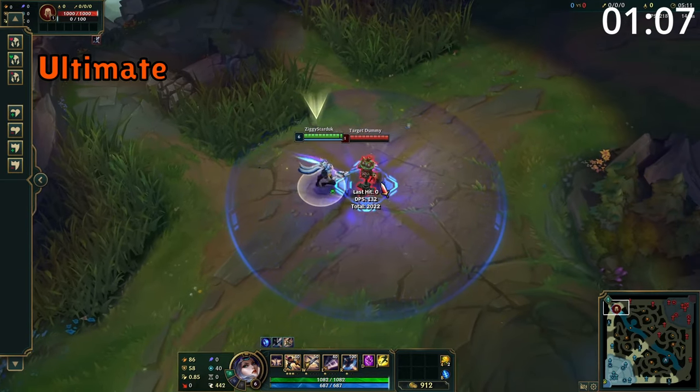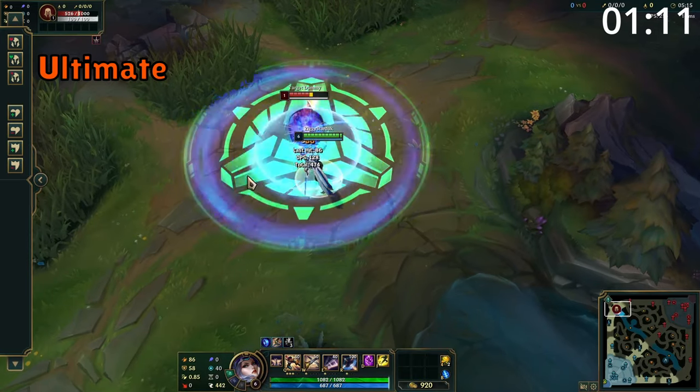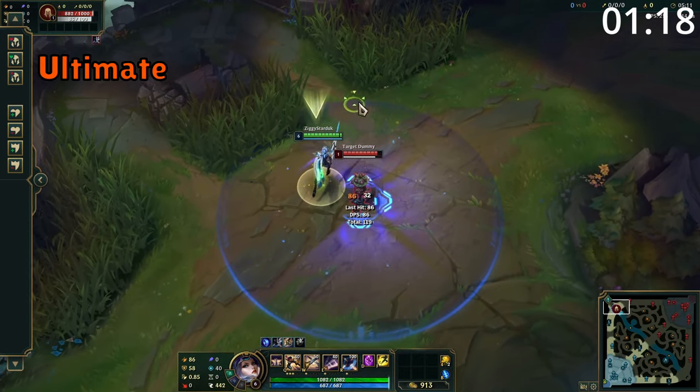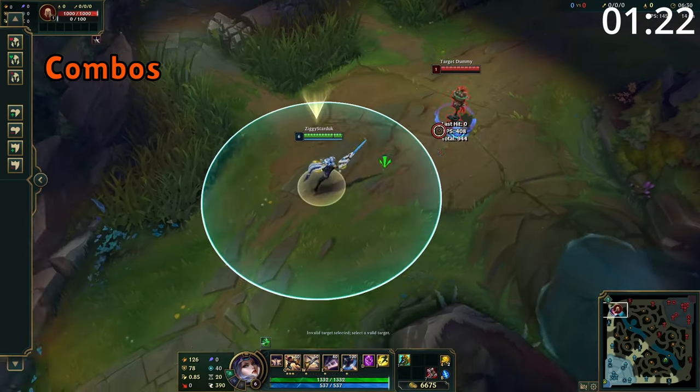Fiora's ultimate has a passive where her passive's movement speed buff grants even more movement speed. The active targets an enemy champion and shows weak spots in all four corners, which deal true damage, and grants her passive movement speed bonus when near the target. If she procs all four weak spots, or if that target dies, a large circle is created on the floor which provides massive healing to all allies.